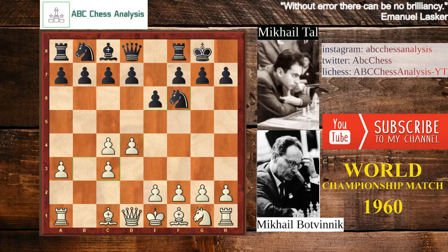After castling, White goes with f3. For many beginner players it doesn't look like a natural move because it takes the place for the knight on g1 to come to f3. But the idea of the f3 move is to support the pawn from e2 to go to e4 and take control over the center.